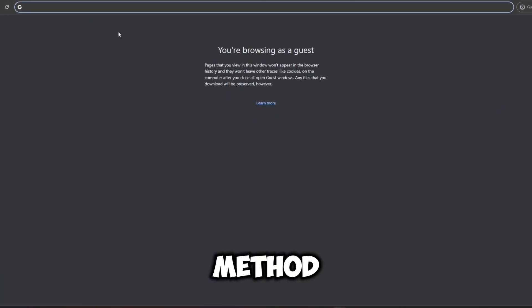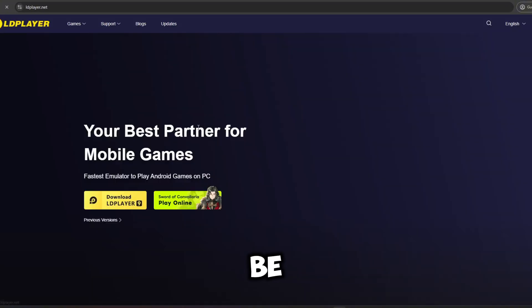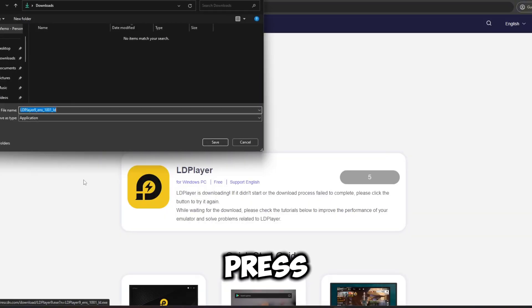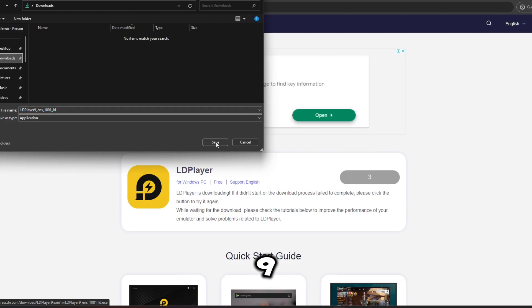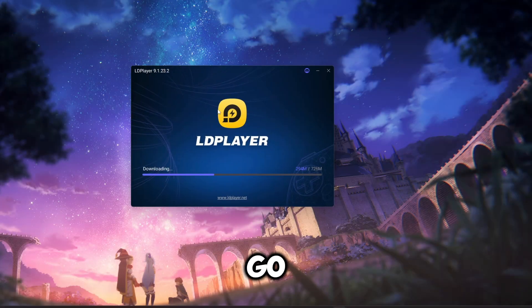I'm going to teach you how to do this method. First, open up Chrome and search for LD Player. The domain should be ldplayer.net and press download LD Player 9. This is a very popular Android emulator used by millions of people. Go ahead and go through the installation and I'll see you when it's downloaded.